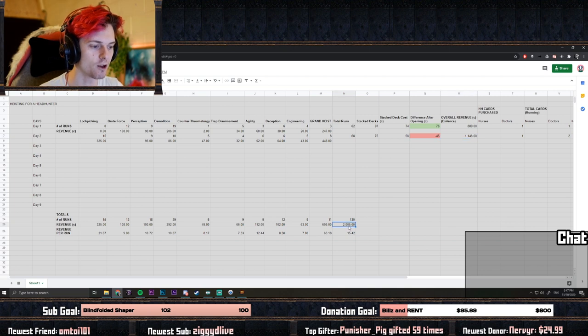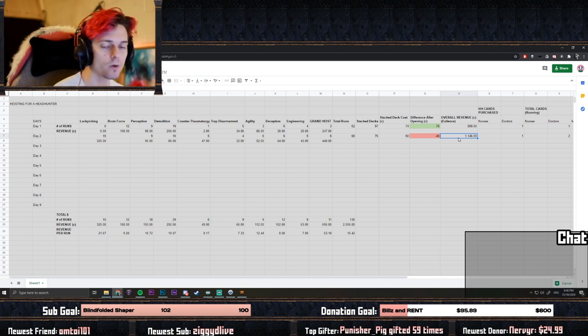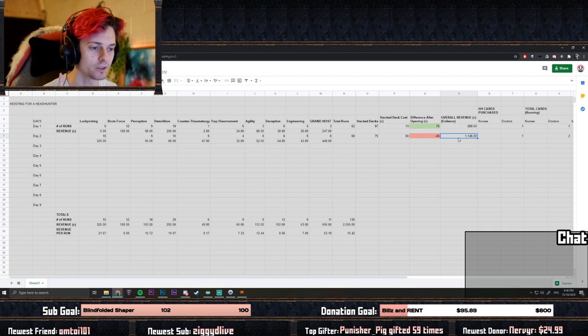Total overall revenue is about 2,000 chaos. This revenue is calculated by Exilence Next, a program that looks at your stash tabs and tells you what is in them. I select the stash tabs that I dump everything into at the end of every heist, and it calculates everything in them.